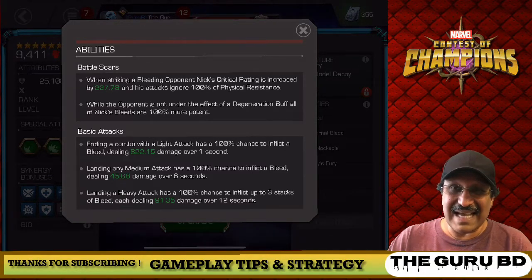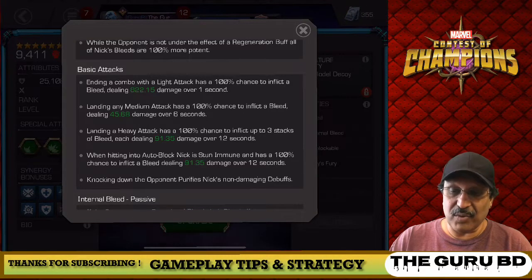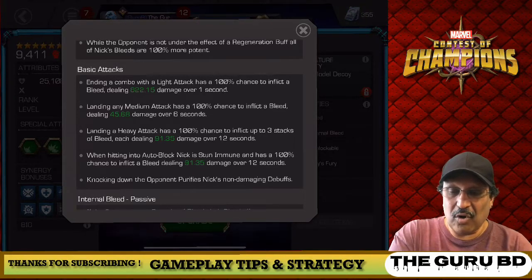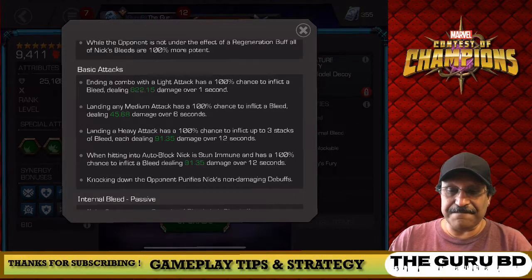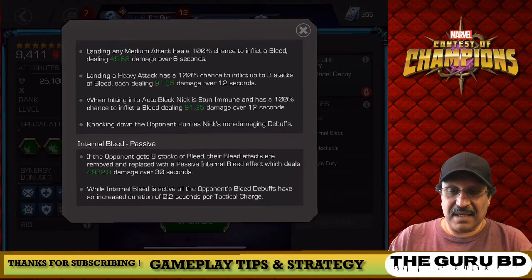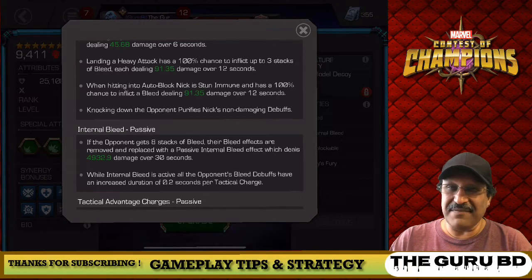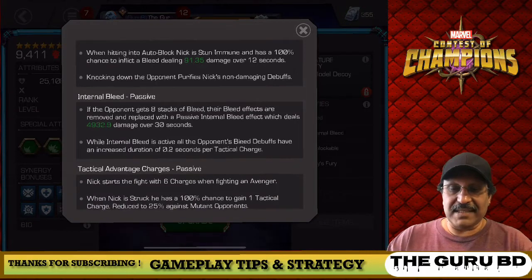Pretty much every hit this guy lands is going to cause damage over time. Bleed basic attacks when hitting into auto block — Nick is stun immune and has a 100% chance to inflict a bleed dealing damage over 12 seconds. That is very good when fighting someone like Iron Man Infinity War or Medusa with auto blocks — pretty devastating. The six-star Nick Fury has eight stacks, where the bleed effects are removed and replaced with a passive internal bleed.